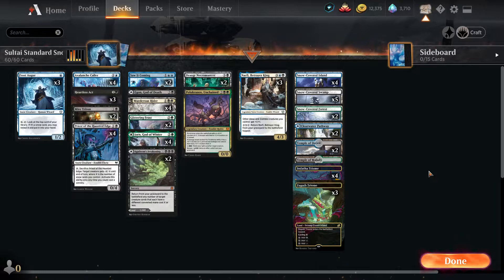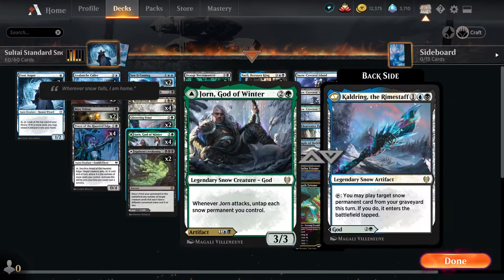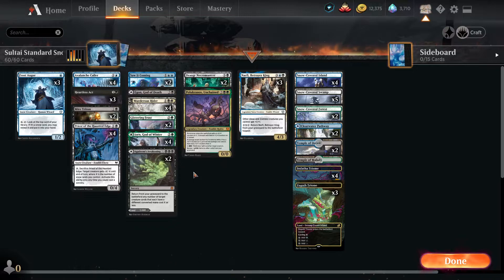This deck is all about gaining value off of playing Snow Permanents. We have a bunch of really awesome payoffs for that, and we're just gonna play some Magic. This deck really wants to use Jorn and Caldring as its main engine - that's what I want to do with this deck.